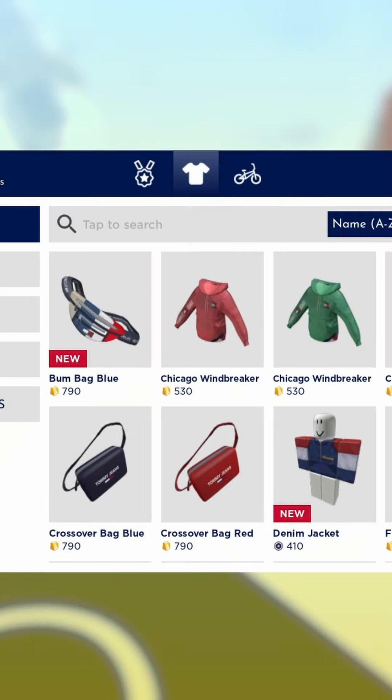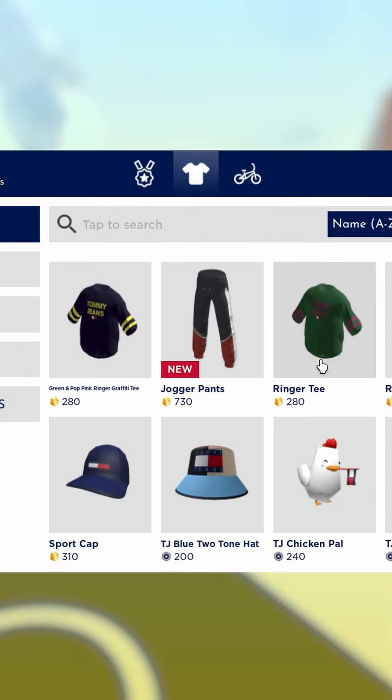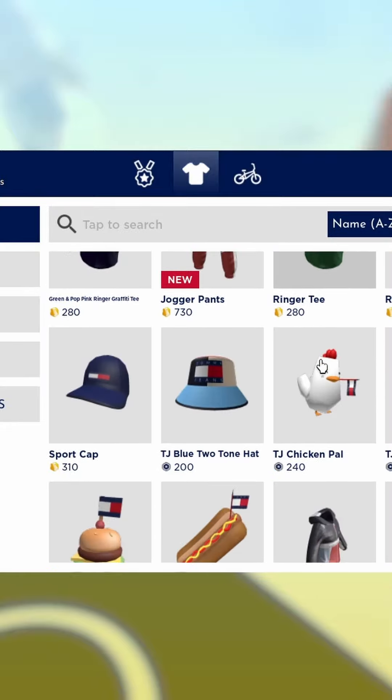If you look down you can claim daily rewards to get some tommy tokens. Click the shopping cart icon and you can see there are three items: the bomb bag, blue jugger pants, and also the TJ jacket.